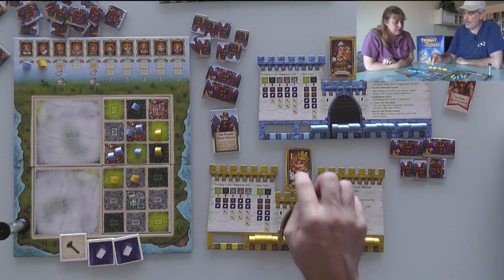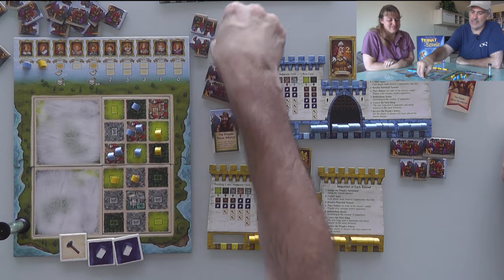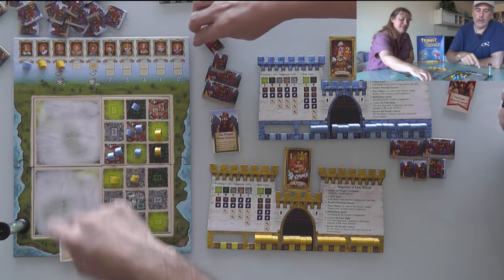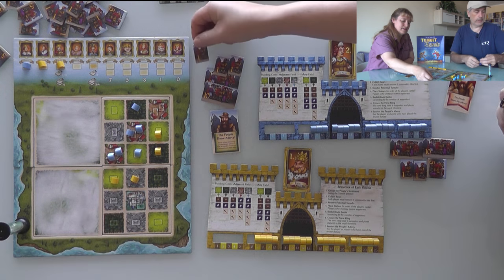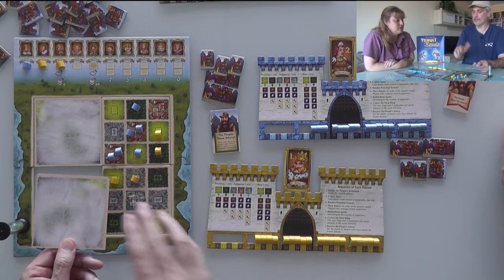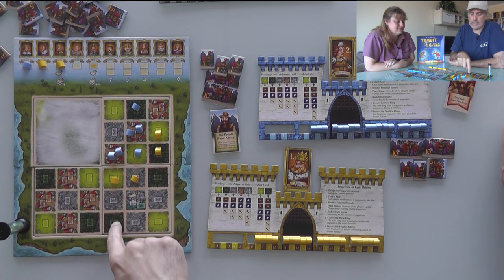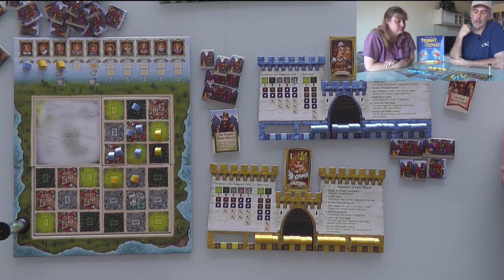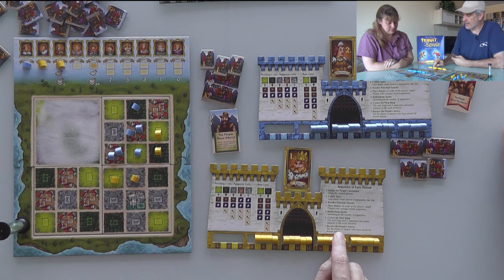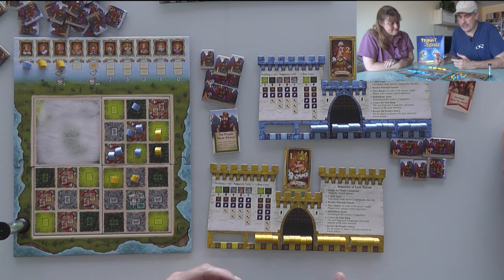After three rounds: Rado has built six statues, Jen has built seven. The people still show Rado mercy. I stay king, which means I lose five followers, and I get to choose which tile to flip next round. Jen tried to overpay big to catch up on followers and potentially win the kingship to choose the tile reveal, but couldn't quite get there. The game's tile reveals continue, with whoever reaches the third kingship marker getting to choose the next flip as well.